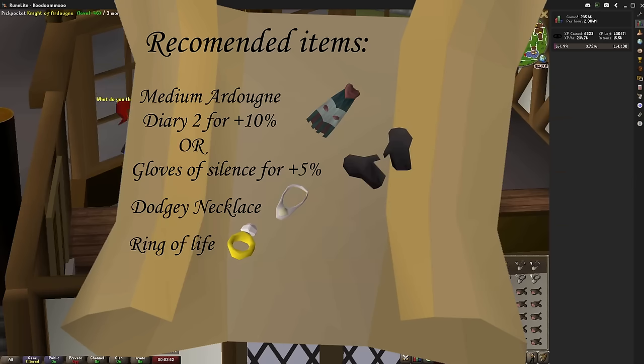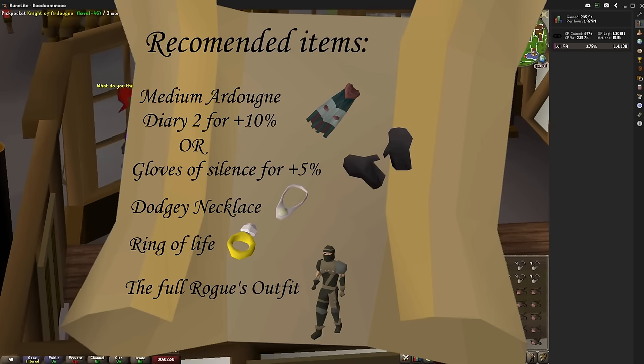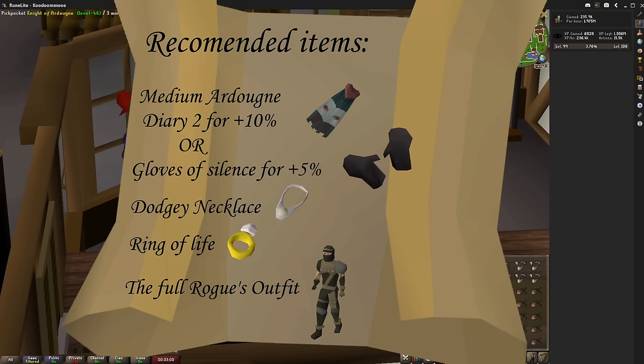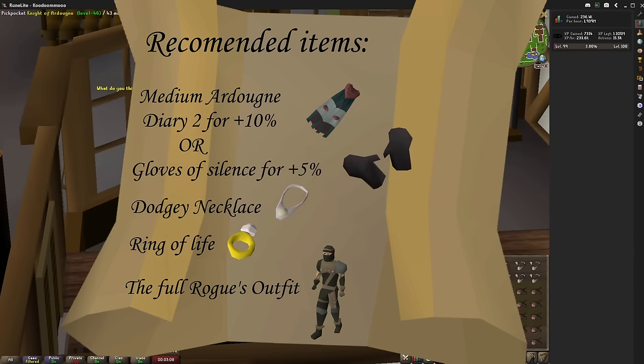Lastly, I do recommend the rogue's outfit as it does double your loot. Now if money's not an issue for you, you don't need to worry about that. But this is how I got 15 mil as opposed to 7 mil from level 55 all the way up to 99. I'm not going to cover how to get it today, but I am posting SmallXpex's guide that I used in the description.